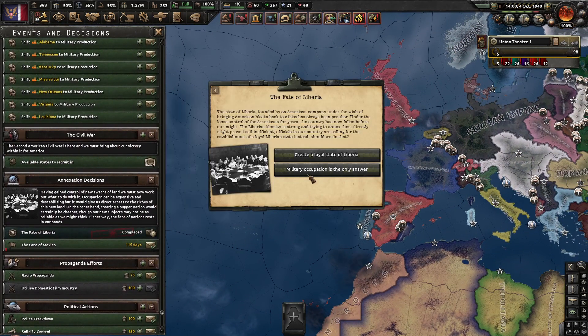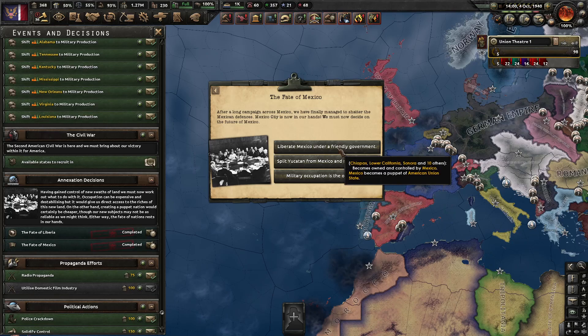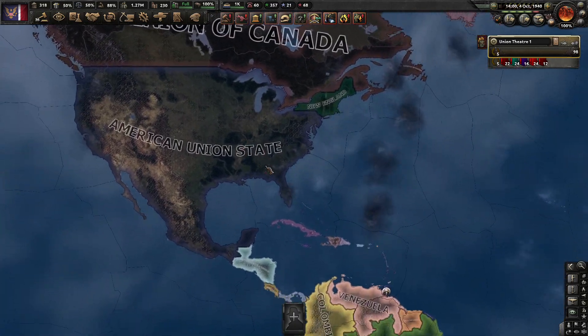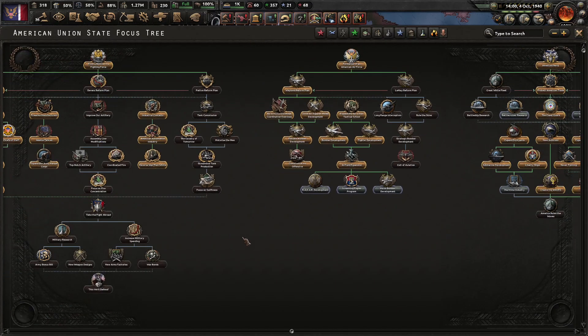Now it's time to help here I think. Fate of Liberia, loyal state — fate of Mexico, friend the government. I will take it. Okay, we finished the civil war relatively late, but okay — it was not that easy, I thought it would have been easier.